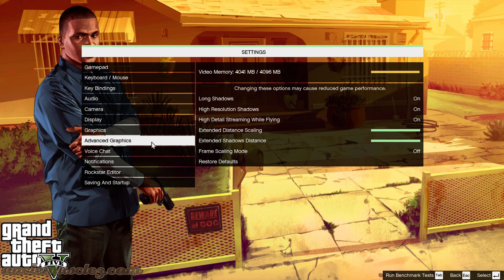And the advanced graphics: long shadows, high resolution shadows, high detail streaming while flying — everything is turned up. And that's what we want.